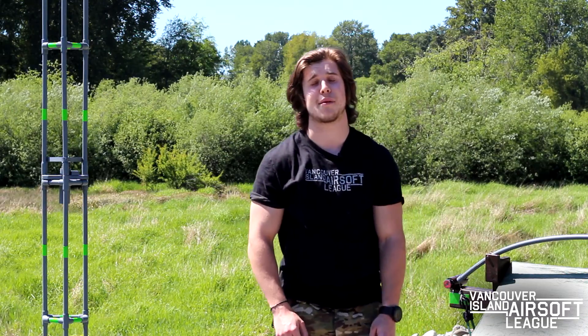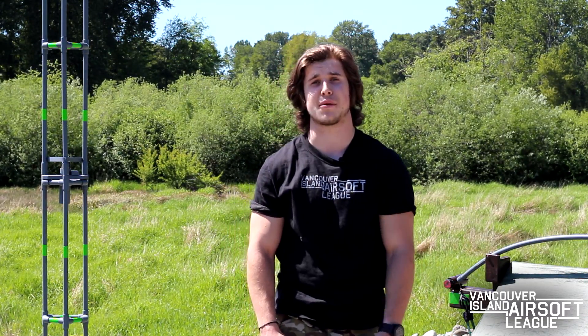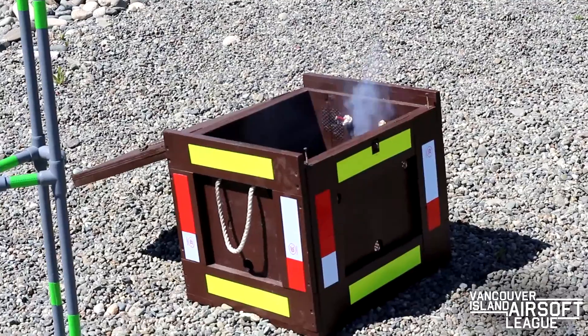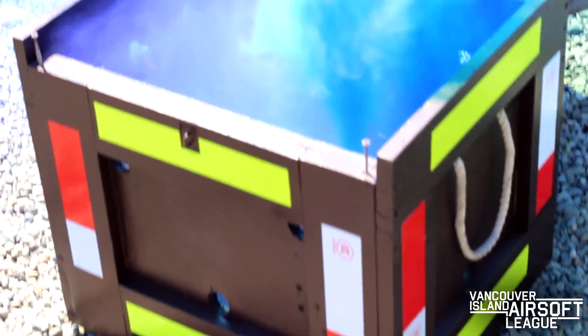The ammo crates are used to keep your team's ammo capacity at its max. If destroyed, it will significantly cut your team's ammo capacity per respawn. To destroy the crate itself, you must lift the lid, which will deploy a blue smoke. Once the lid is lifted and the blue smoke has been deployed, the crate has been destroyed.